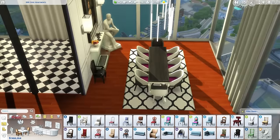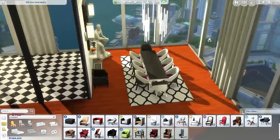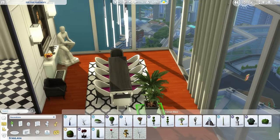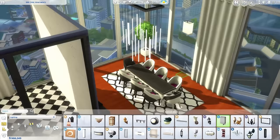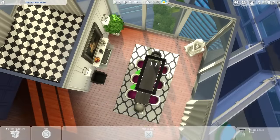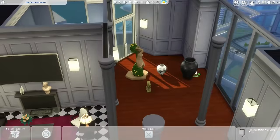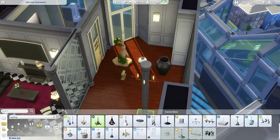This statue in the corner — that guy kneeling — is actually going to be merged using the move objects on cheat with another statue of a horse, and it's going to make him look like he's riding the horse. I'd like to say that's a Delicracy original, unless someone else figured it out too. That's awesome — he's now riding a horse. We'll do that in just a little bit. That's pretty much the dining room all sorted, apart from the statue.